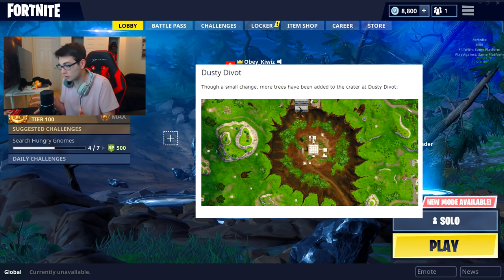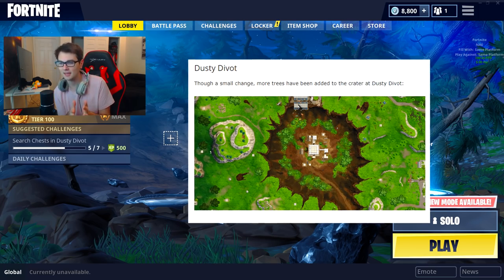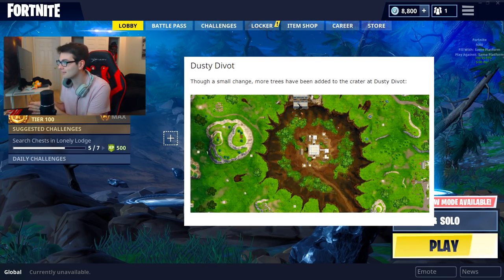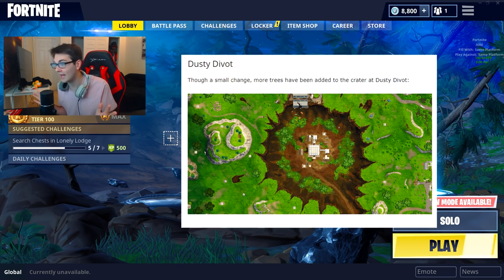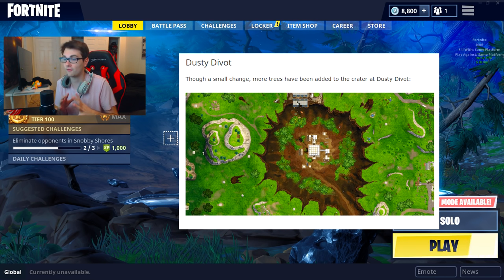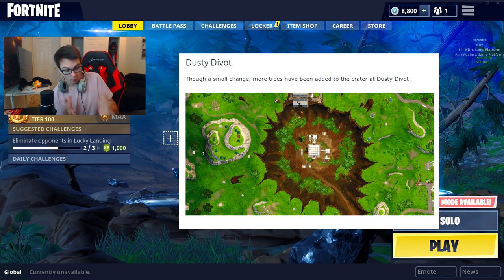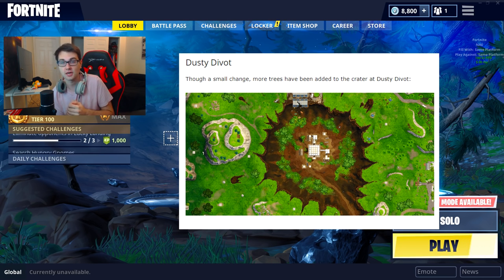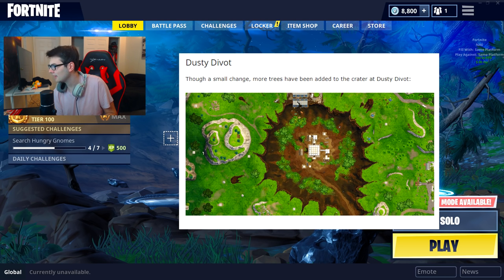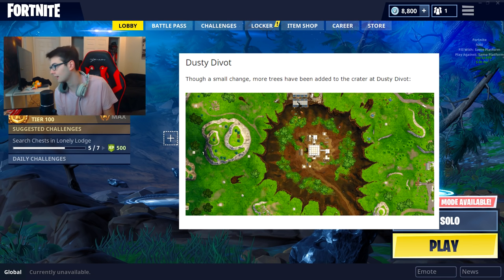More trees and plants are growing, which means you're gonna be able to land at Dusty Divot and get more wood. I have a feeling Epic Games thinks nobody's landing Dusty Divot — literally no one lands there anymore. So I feel like Epic Games is like, well, how are we gonna get people to land at Dusty Divot? Let's put some trees there, give them some wood. Honestly I literally hate the divot. I want it completely patched up and I want the factory to be there — I miss that whole area.